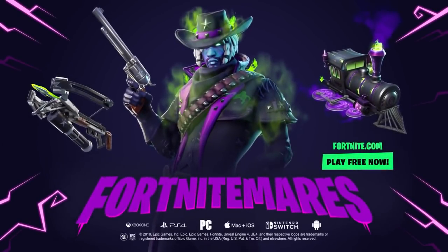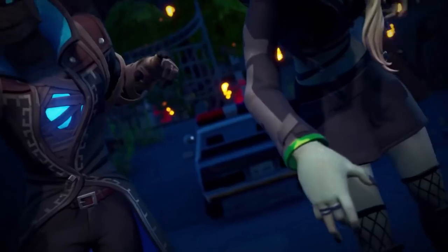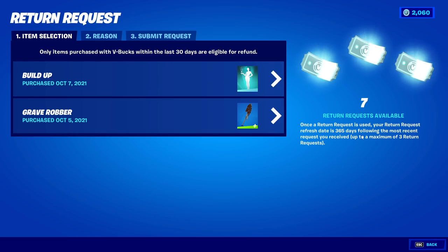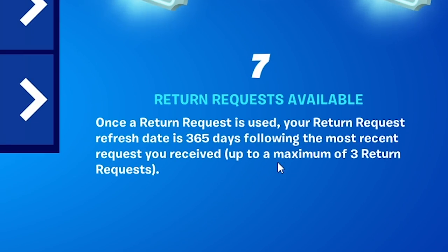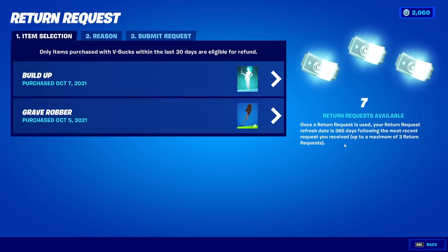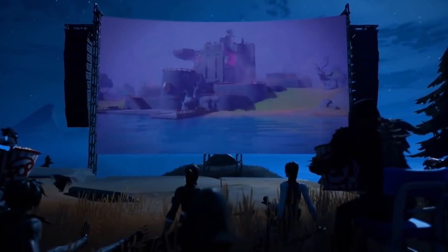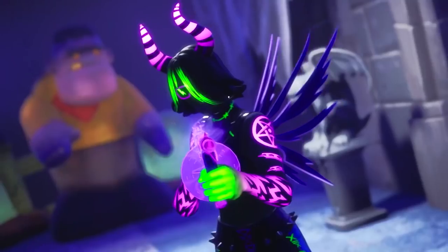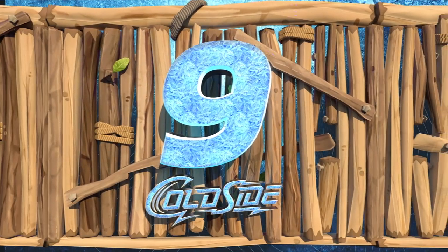For update number eight, they've updated the way refund tokens work. You can now earn more refund tokens by waiting 365 days from your last refund. That's a pretty long time, though it's good they're giving them out. It's unclear whether the timer starts from your last refund or from when this update launched, so you'll need to check for yourself whether you've already been given an extra token.